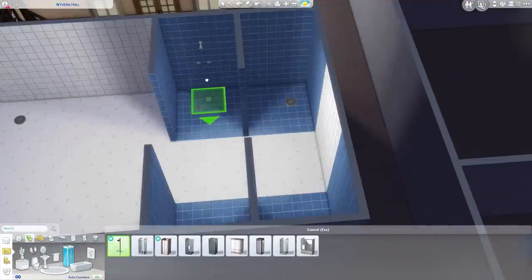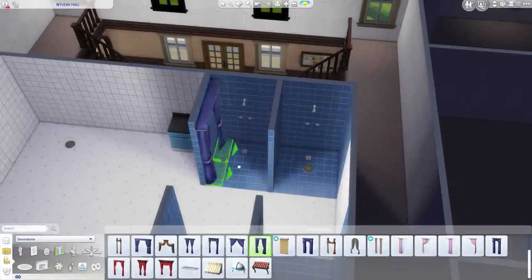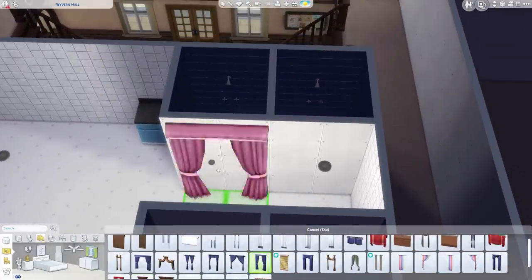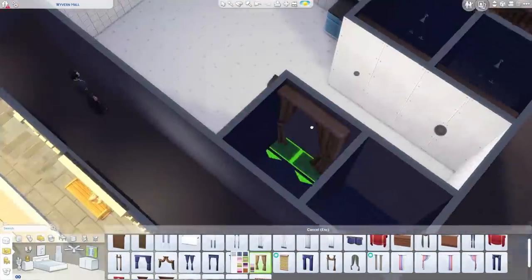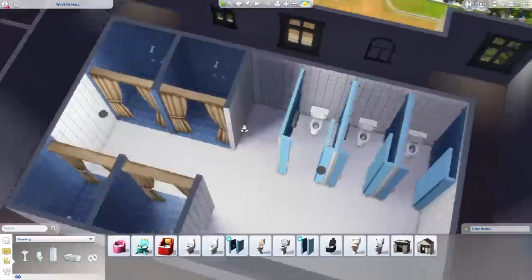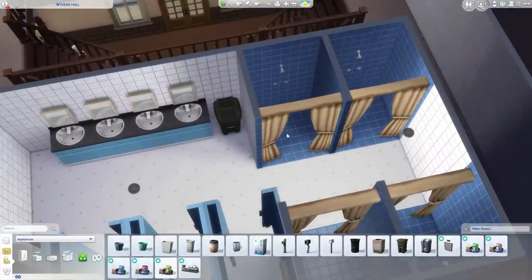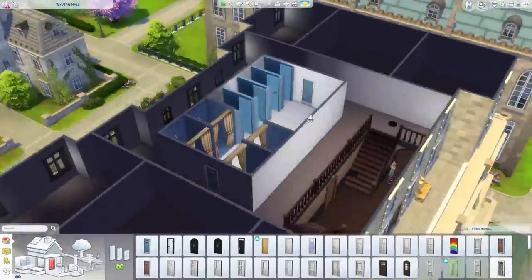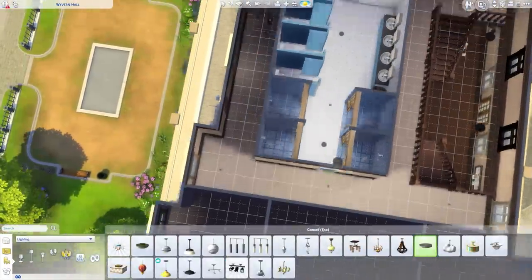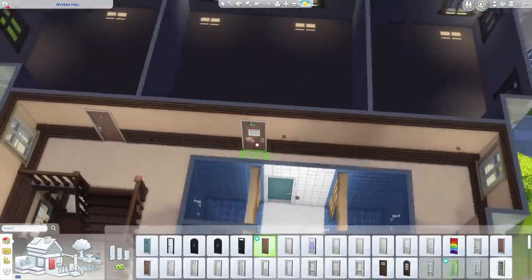I was doing similar shower stalls to what they had downstairs with the little blue stalls. Someone suggested I put curtains on those showers — I think it was Deli. She was like, are you going to put curtains on those showers? And I was like, no, they didn't have them. Then I thought, you know what, that's actually a pretty good idea. So I did that — it's like a shower curtain, a little bit more privacy. You can see I was using the same counters, sinks, and mirrors for the upstairs bathroom. We've got the bathroom block in the middle with a hallway that loops around, and all the dorms are on the outside.